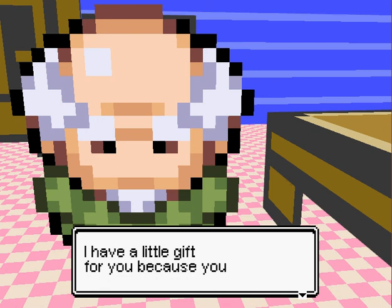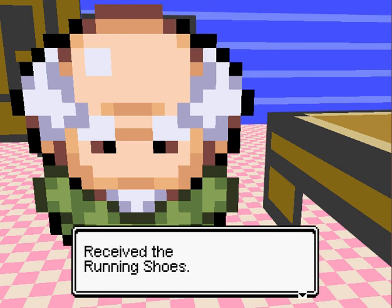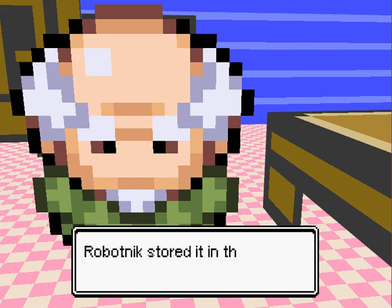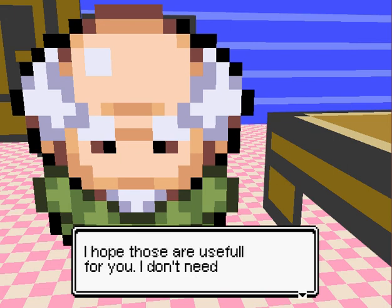The next feature - this guy right here is actually going to tell us. 'I have a little gift for you, because you listened to my instructions.' Receive the running shoes. Yes, in this update, the running shoes have been added. I've been waiting for this for a little while, because the running shoes are not in the first and second generation games, and Pokemon 3D is based off of Pokemon Gold and Silver, so running shoes were not in the original games. They were introduced in the third generation. But I was finally happy to see them added here - now I can finally run and get to places much faster. The manual says hold shift to run, go out and explore the world.